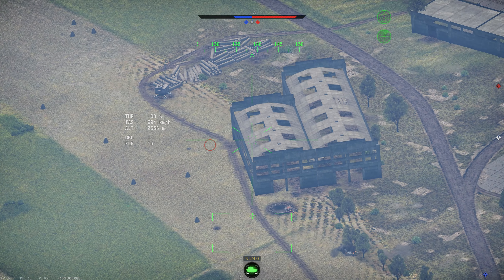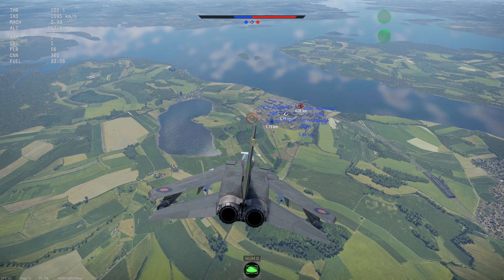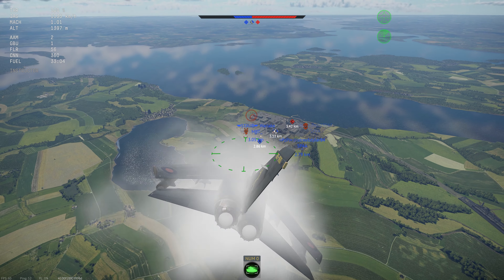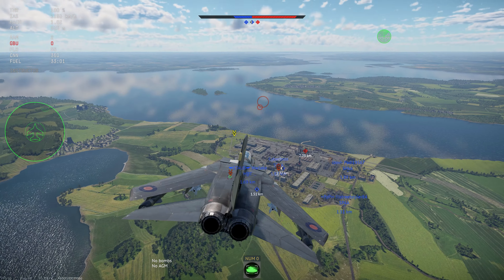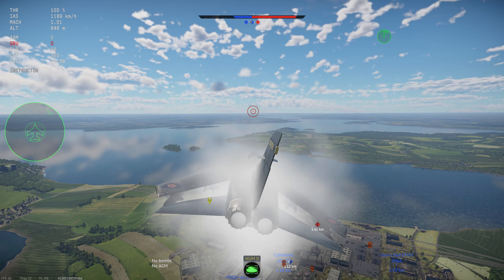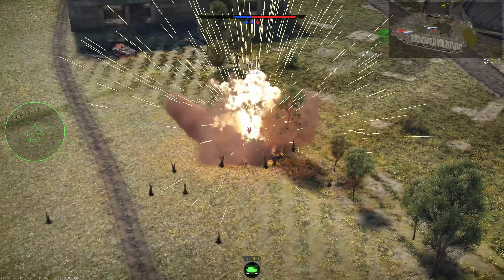Another tip is to stay pretty low and fast. If you go up to higher altitudes, you are just going to be killed by FOX1s in a joust which you probably aren't going to win if you don't know what you're doing — especially if you're a player that doesn't have any FOX1 missiles. Just stay low and fast; it's easier to notch and it's easier to hide yourself with the radar clutter.